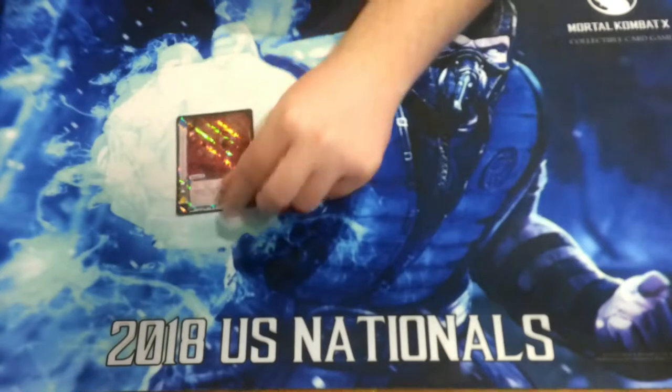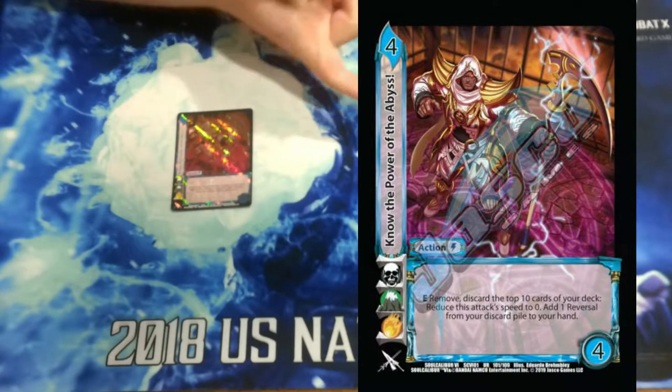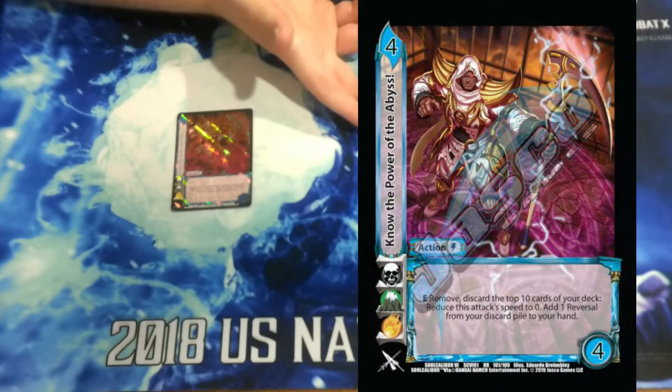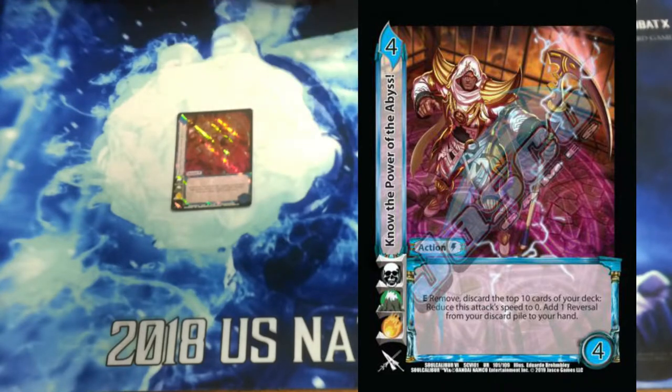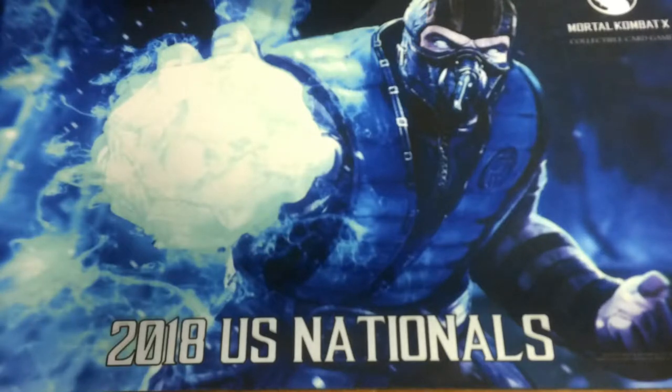So on to the actions and assets — we're playing 1 No, the Power of the Abyss. It's a 4-4 no block. It says enhance: remove, discard the top 10 cards of our deck, set the current attack speed to 0, and then pick up a reversal. Off of this we can add Lilitu's Ingress or we can add Princess Parry, which I think is the star of our deck. That's why we're only playing 1. It's a free speed reset and it mills us 10, so that's pretty good.